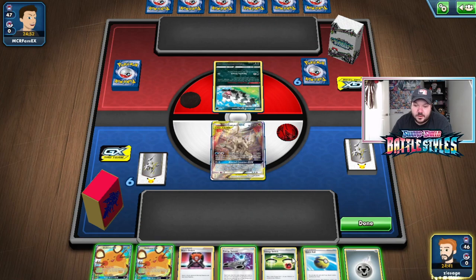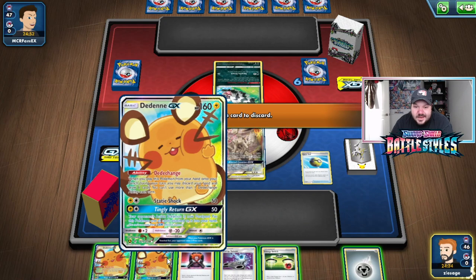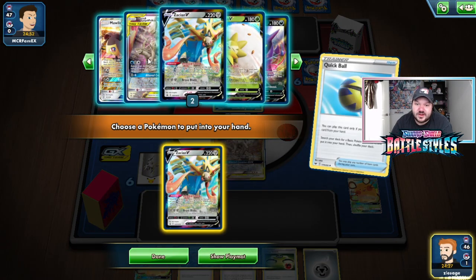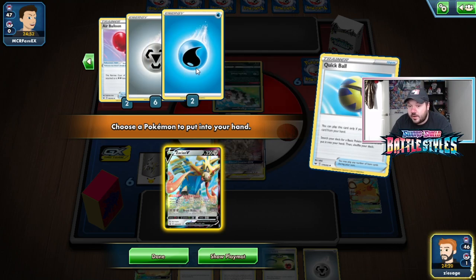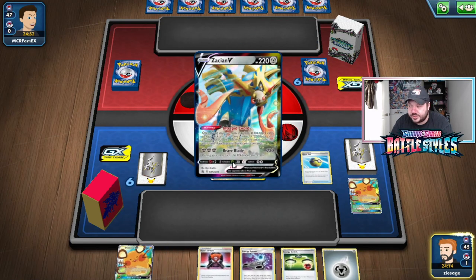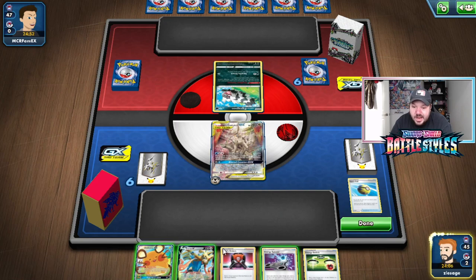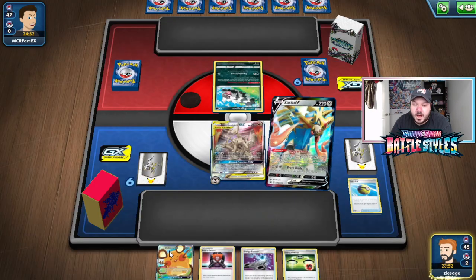Our opponent is starting with a Zigzagoon. I'm going to go Quick Ball and get a Dedenne that gets discarded anyway since one's going to be discarded. Then grab a Zacian. Always check through your deck — one of the biggest mistakes I see a lot of players not doing. We could have prized all of our Waters. So we're going to attach the Metal Energy here. Always attach the Metal Energy first for the sake of Crushing Hammer plays, unless you explicitly know your opponent's deck.